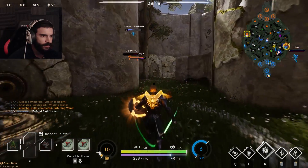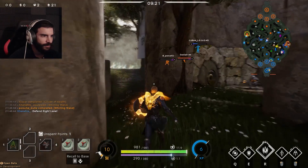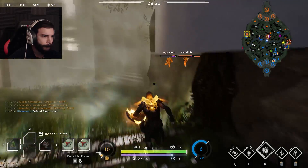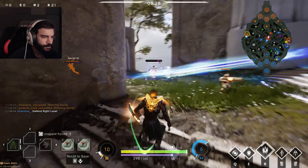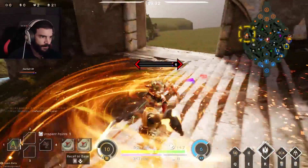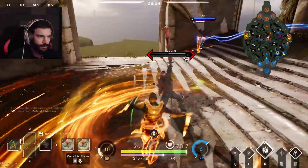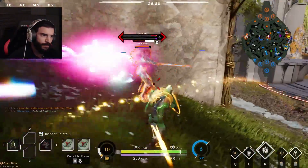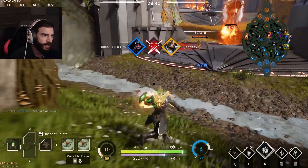Gideon's still over there — he needs to get out. I'm not sure if enemy Greystone has his ult or not, but seeing how he's staying, he might have it. Nice — he's definitely got it! Get the health potion. Yeah, we got him! Hell yeah, good job!